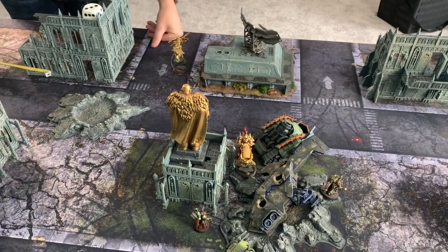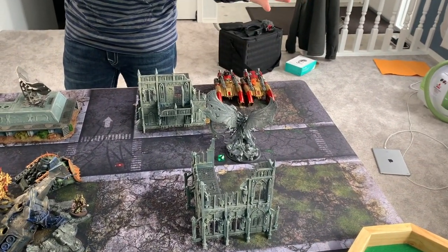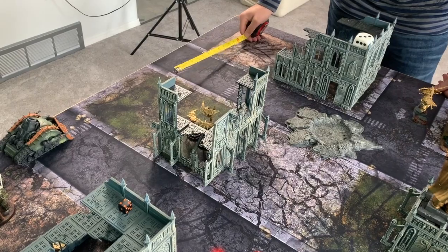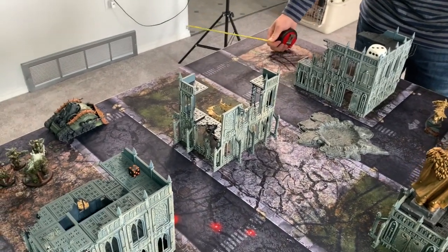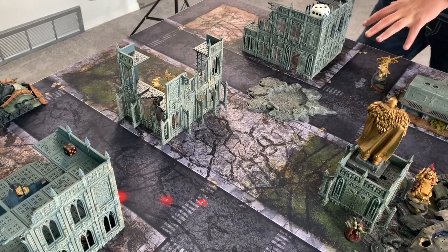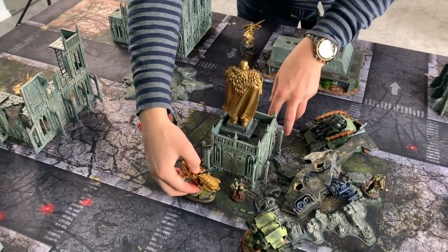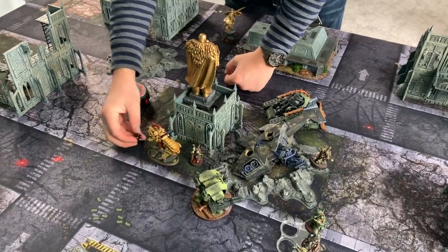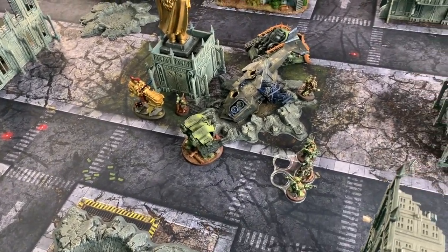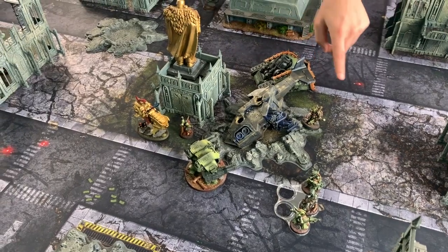So we're back for Custodes turn three. Thought process: two tanks, I've got to shoot at Mortarion. They're not bracketed yet so still hitting on twos. I'm going to keep my second squad of Venatari back in the building — they can't get shot right now. Even if Mike advances he still can't see them. The thought process is to move my warlord up and over, staying an inch away from his Sorcerer, with the thought of shooting the Melta somewhere and attacking and killing the Sorcerer.